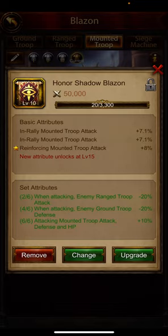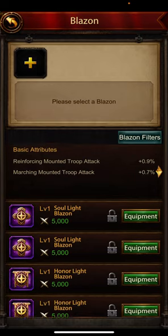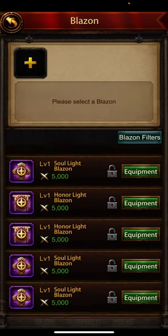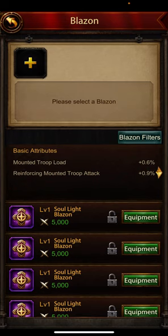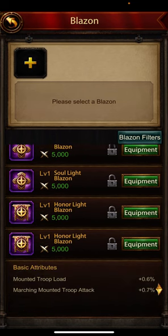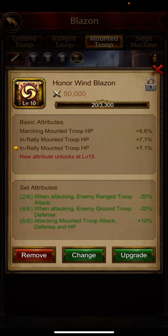Nothing interesting. Defending and mounted — I want both attacks, but I don't underestimate mounted attack on the defending side of the wall. I still want more attack though — Josh is 17B power, he's attacking a lot more than defending. We don't have anything interesting here.